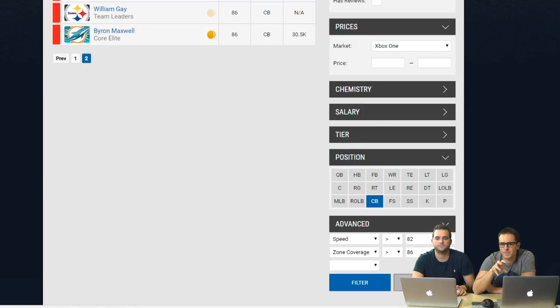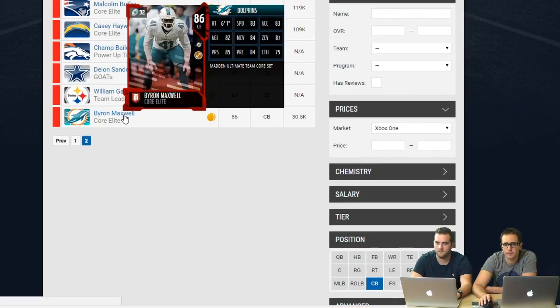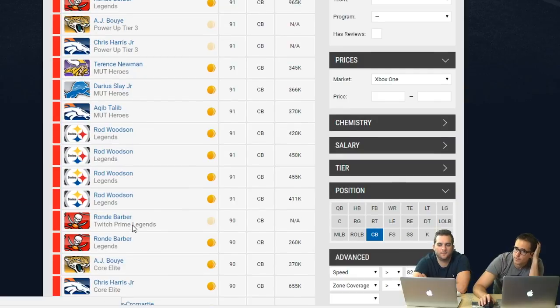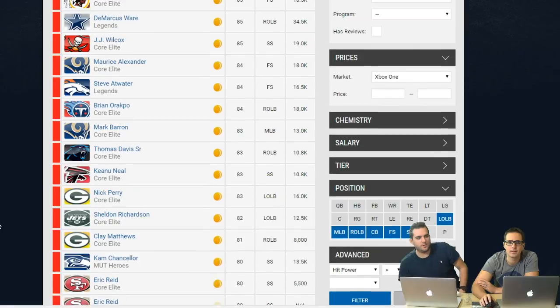For cornerbacks, you're not going to be able to get 91 zone coverage on a budget. Byron Maxwell at 30k has 90 overall and his flashback is 74 - he's like the best option if you really have one place to spend. The 85 version of Terence Newman has big-time zone but is slower - he could be an option. My question is: if you're building a budget team at corner, do you want guys that just have hit power, like playing Eric Reid down there to pop in the flat?